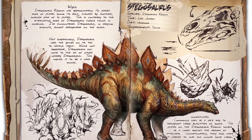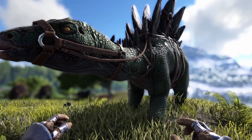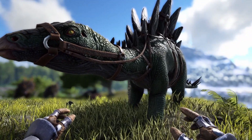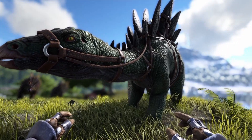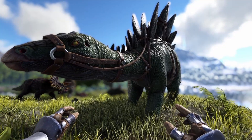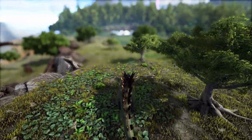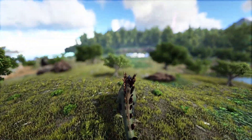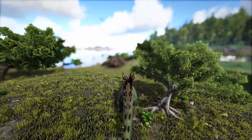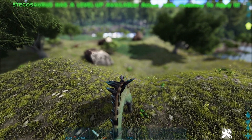In at number 5 is the Stego. I would definitely classify this as a Starter Tame. In this video, I'm going to be classifying anything that can be tamed under level 50 very easily as a Starter Tame. The Stego definitely falls into that category — you can probably tame it very easily around level 20, and it is an absolutely insane berry harvester for how easy it is to tame.